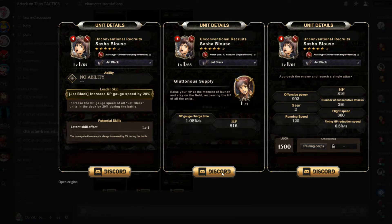Starting out, Sasha Blouse — she is a five-star unit. Obviously she has four AP, single target attacker. Now she's a Training Corps unit, right? She is not a Survey Corps unit, which is actually kind of sad because my team is a Training Corps team.